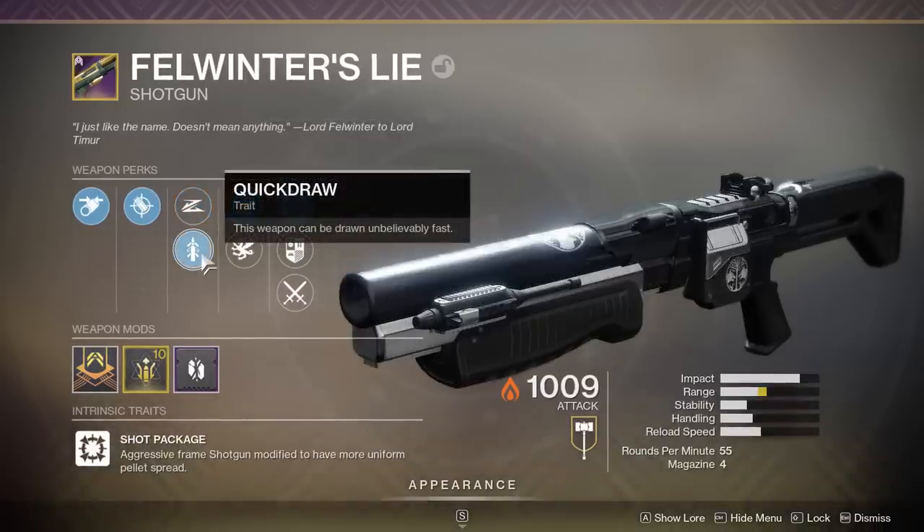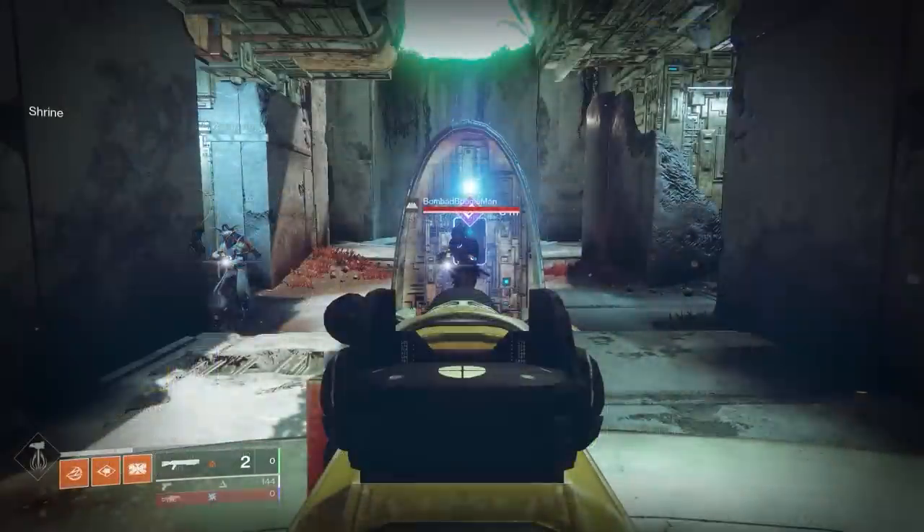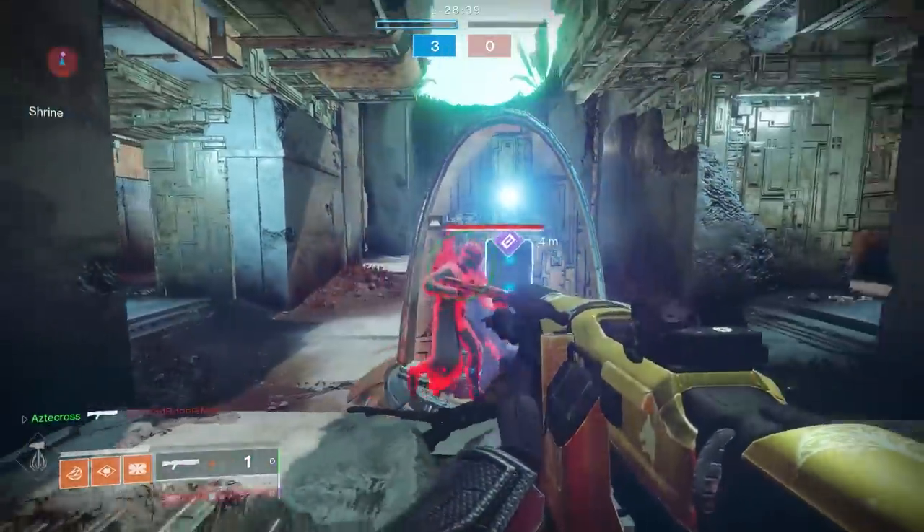Even though those two stack, it's really hard to choose Slide Shot over Quick Draw. Quick Draw is so beneficial, especially on a low-handling shotgun like this — you want your shotgun ready at all times, even when sliding around corners. Next to it is Vorpal Weapon, for increased damage against bosses, vehicles, and Guardians with their super active. It also works against Champions, adding about 15% damage.